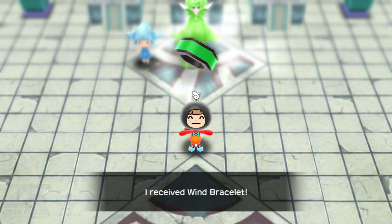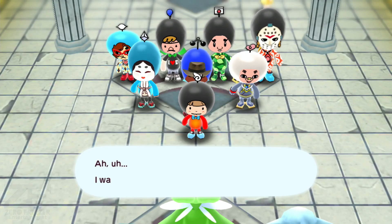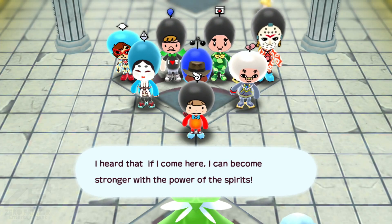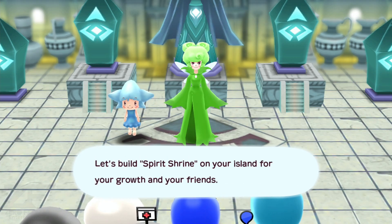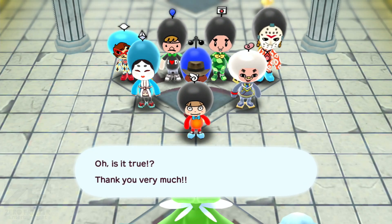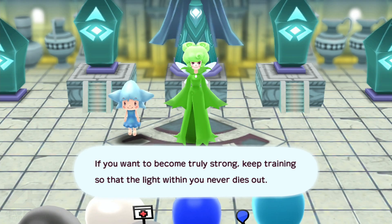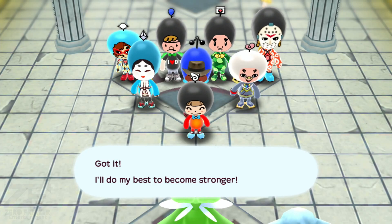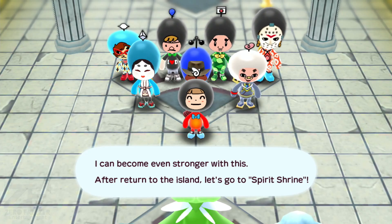'I'm a senior fairy who rules this place. I've been watching you ever since you came to the tower. You've come this far with solving mysteries of the tower. Lepus was unable to return, but she has returned safely. I will give you this as a token of your gratitude.' And we got the Wind bracelet. 'You came this far for a reason, didn't you? What is it for?' I want to become a stronger Dempamen. I heard that if I come here, I could become stronger with the power of the spirits. 'I understand your wishes. I see you with a silver lining. Let's build a spirit shrine on your island for your growth and your friends.' However, spirit shrine is just a place that helps people become stronger. If you want to become truly strong, keep training so that the light within you never dies out. Got it - I'll do my best to become stronger.